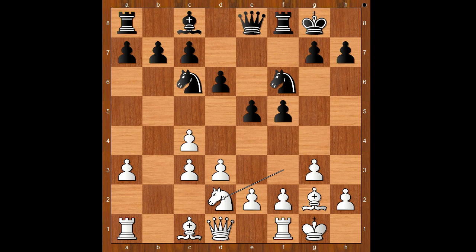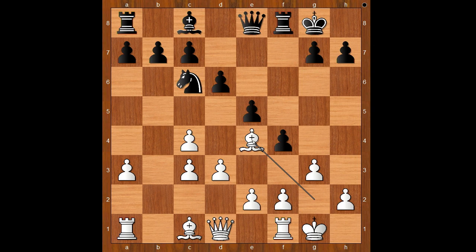Black to move — what would you do? Milu played f4, totally unleashing her light-squared bishop. Knight to e4. If g takes on f4, then both pawn takes pawn and queen to g6 are good for black. Back to our game: Božić played knight to e4, knight takes knight, bishop takes knight.